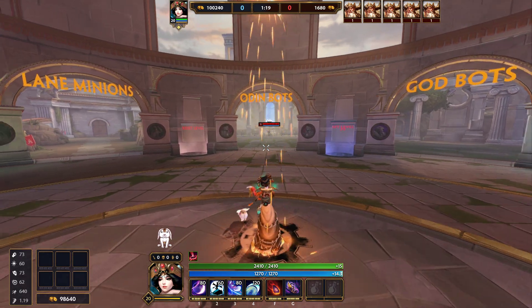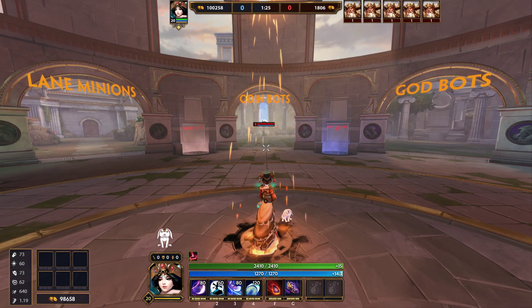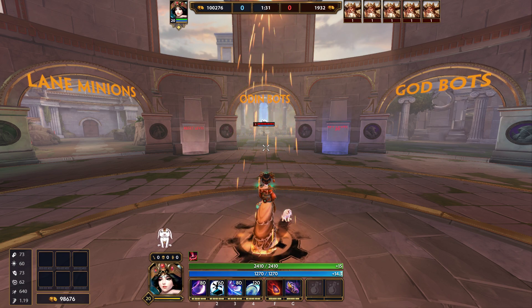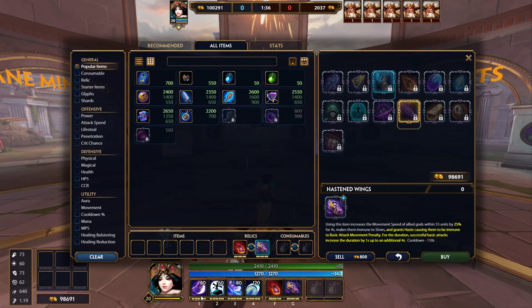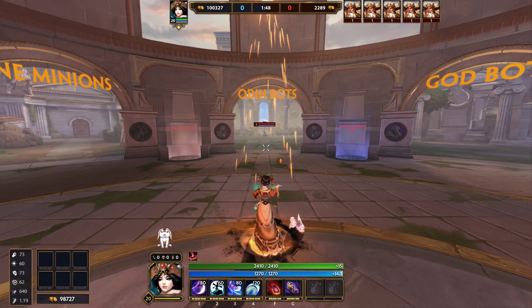Today we're going to be talking about how to build and play Chang'e in Conquest, mainly in solo lane, because she's probably the most underrated solo laner there is. Since solo lane is one of the lanes you teleport to, her passive makes everything so good. It's very easy to get a kill early game because you usually get an item upgrade without actually having to leave the lane, and that power spike — for example going from 20 to 60 power — is an extra 40 power, and it really does show when you're fighting in the solo lane.